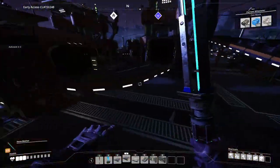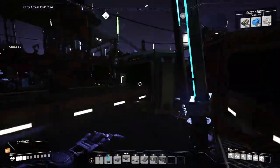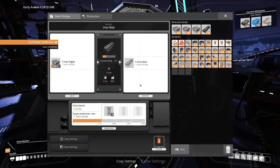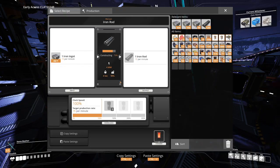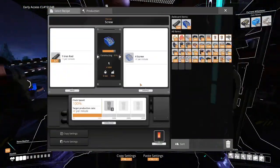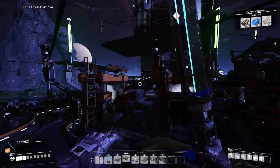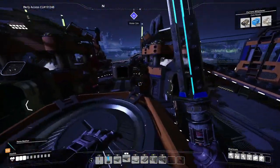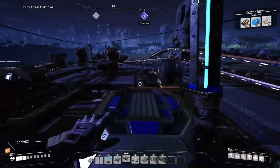These up here turn 15 iron into 15 iron rods, but these machines only need 10 each. So I have two making 30 total, split them up into three — 10 each — and that's how I get all my screws distributed throughout my factory.